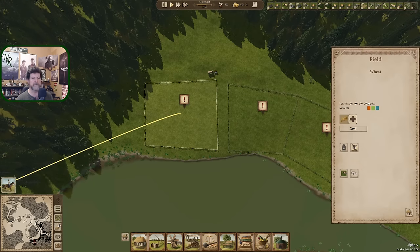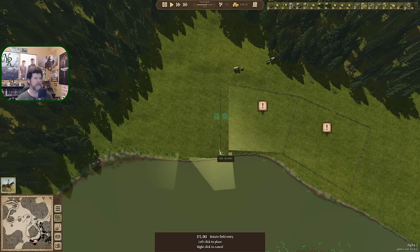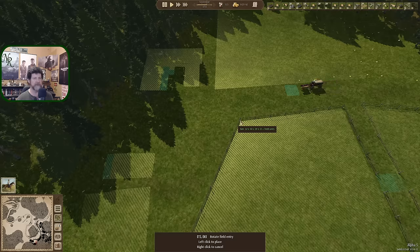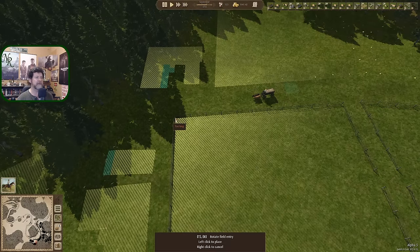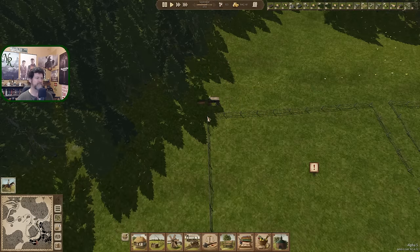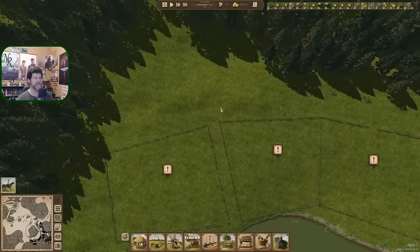Take that corner down, delete it and grab another one. I want a nice walkway around all of these things. Look at this wagon — see how they tip really bad right there, I don't want them to have to do that. So parallel is up in here. We'll put a tree or something right here to force them to come down low.